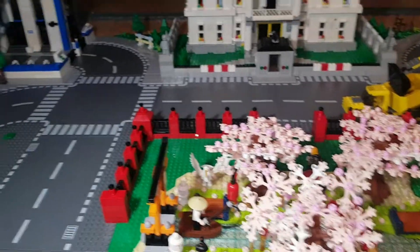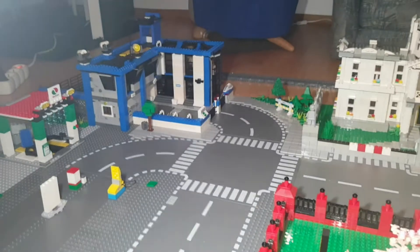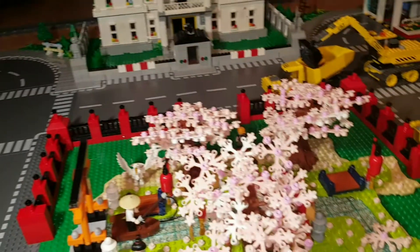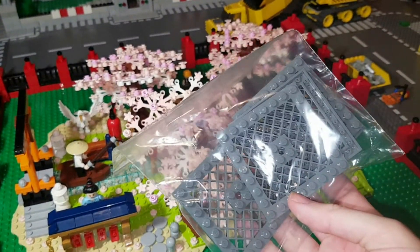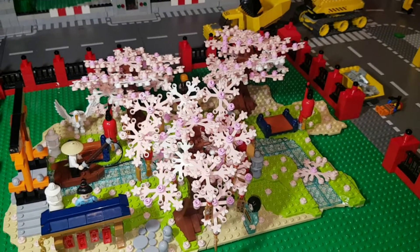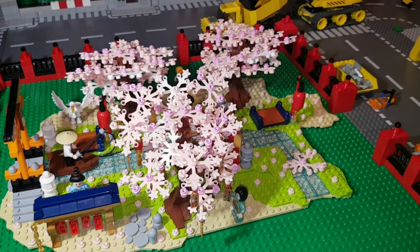Des Weiteren habe ich noch ein paar Aufgaben zu erledigen. Bevor ich mich komplett dem Stadtpark widme, möchte ich zum einen die Polizeistation noch fertig machen. Ich werde diese Gitter hier rundum bauen, damit ich da einheitlich alles abgeregelt habe, und noch ein paar Fliesen draufsetzen – und dann habe ich auch einen Haken an die Polizeistation gemacht.